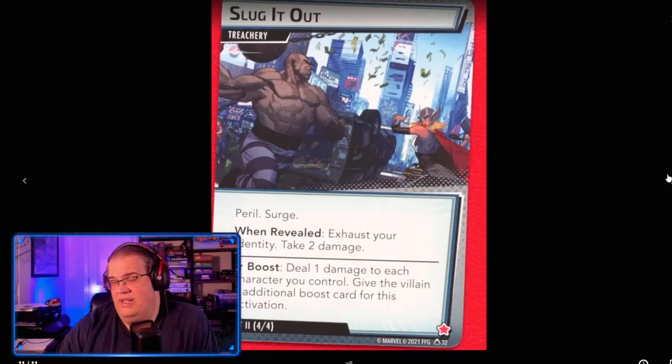Last is Slug It Out, which replaces Exhaustion — it has Surge, exhausts you, and you take two damage.